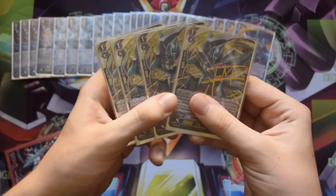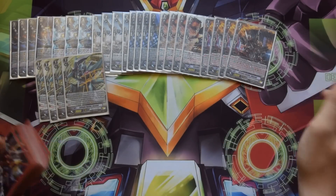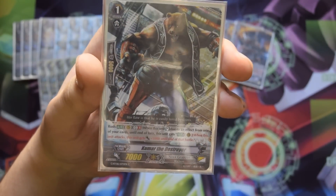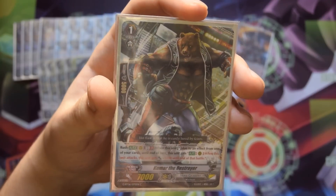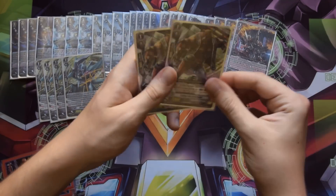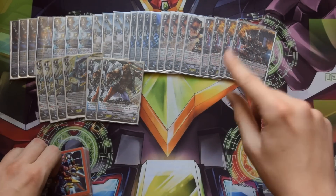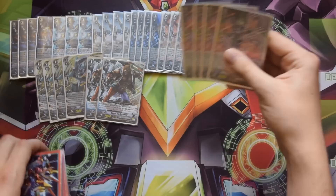Next up are four stride fodders to search for Victors and help with striding, because this deck needs to stride a lot — two signed ones and two unsigned. The two-of slot goes to Kuma the Destroyer, which is similar to Sazanda but slightly different: it's a rush ability on GB1 where when it stands due to an effect, it gets plus 5k until end of that battle — not until end of turn. It's a decent backup to Sazanda. You can alternatively put in Raja Damnon Kid, Energy Charger, or whatever you prefer in that slot.